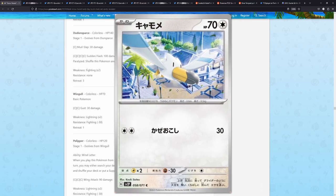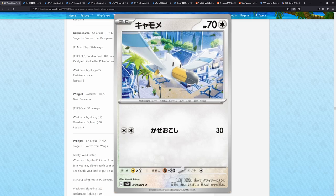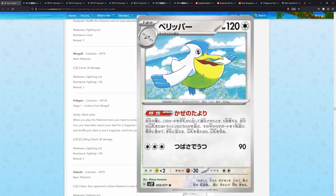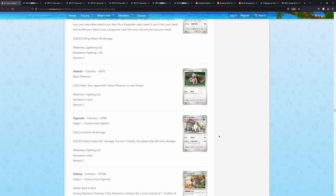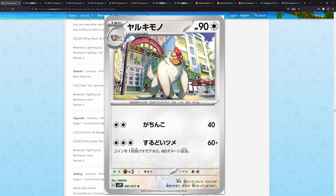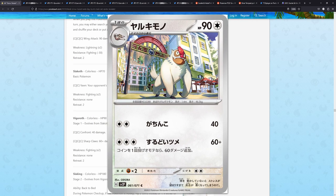We have the Wingull — the Gen 3 Pokemon being featured by Koki Saito. I like this — I also like the background. This is really, really nice, and the Pelipper as well, really cute. We also have a Slakoth, a Vigoroth, by Ghidorah. Ghidorah actually drew the Grusha Full Art in Snow Hazard as well, so this is top notch.